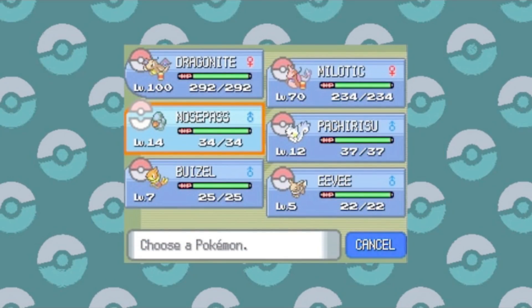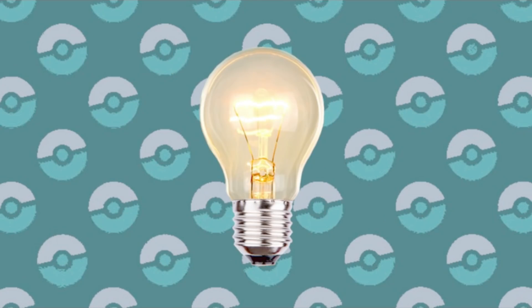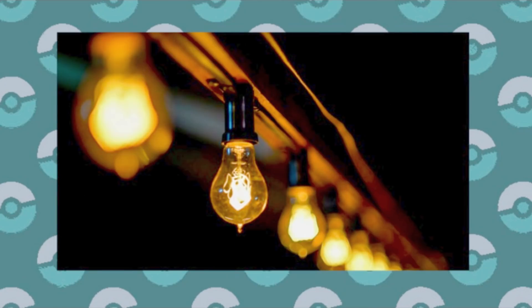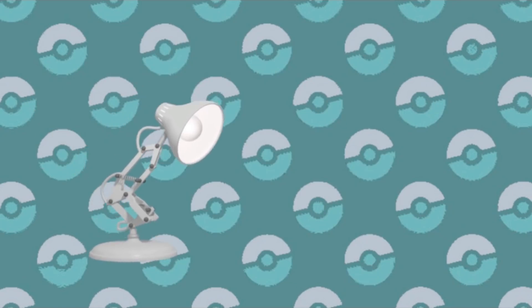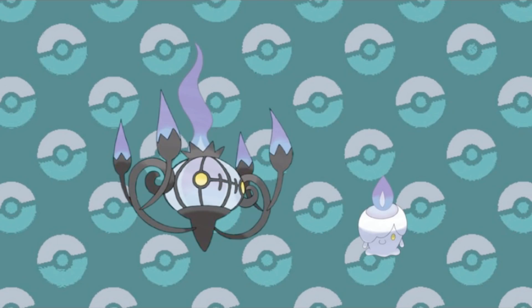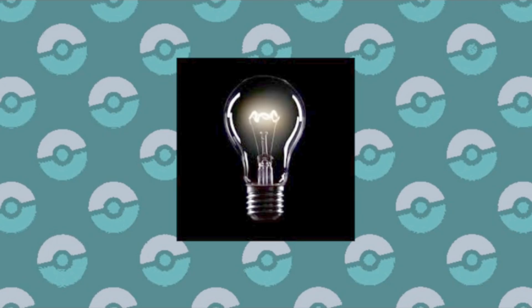Pokémon based around human influence have always been in the franchise, so one of the most basic human-based things they could do is a lightbulb. I could easily see a cute little Electric-type lightbulb Pokémon, maybe being found in one of the larger cities in the region. There are even different kinds of lightbulbs if you wanted to give it different forms, and then it could evolve into maybe a lamp or some flood lights in two or three stages. We've already had candle Pokémon, so why not update it to more modern sensibilities? It could get things like Flash or the Illuminate ability — though those aren't exactly the most useful tools in the toolbox.